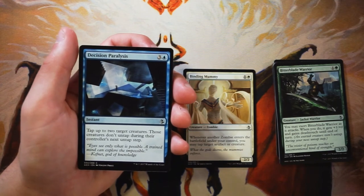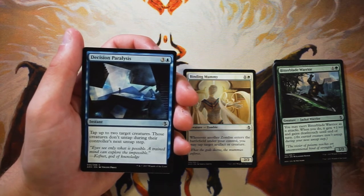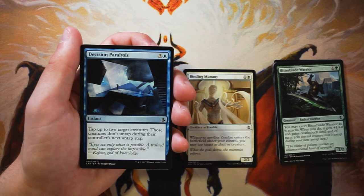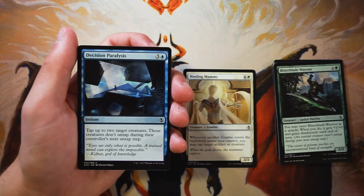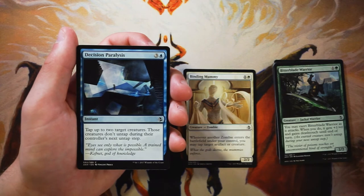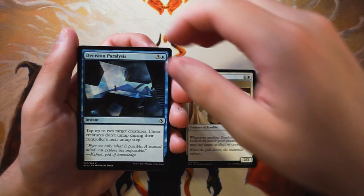Decision Paralysis is an instant for three and a blue — tap up to two target creatures, and those creatures do not untap during their controller's next untap step. I find this card to be perfectly playable. It's a very good tempo swing: you can leave up a counter or something, and if there's nothing worth countering, just tap down a couple of creatures at the end of their turn and get a free pass on your next turn. It has less upside than Binding Mummy, but it'll be good no matter what.